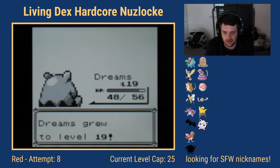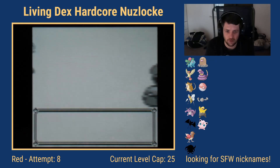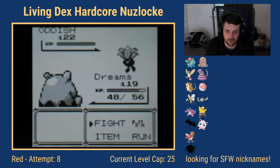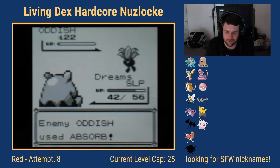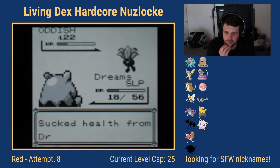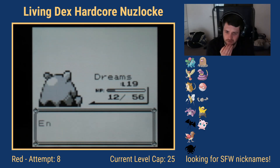We level up Dreams the Drowzee to 19 fighting a Zubat, which is handy because the upcoming trainer has Grass/Poison types that know Wrap and powder moves. Outspeeding them — especially Bellsprout — is essential. We outspeed the Oddish but it ends up using Sleep Powder, which is really annoying. I was put to sleep so often during this stretch on stream.